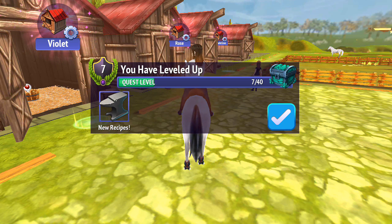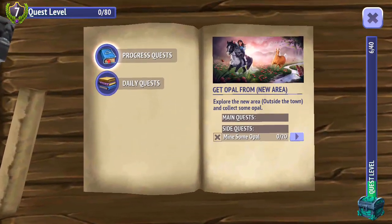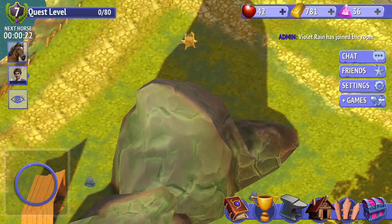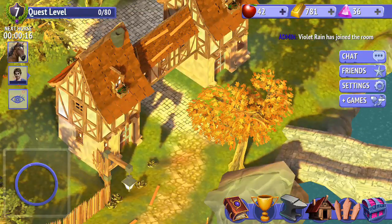So we've got a bunch of new recipes, including that pickaxe I really want. Let's have a look at our book here. So we've got to go mine some opal — explore the new area outside the town and collect some opal. That is the area we've got to get to, and we're over here on the other side. So let's go.